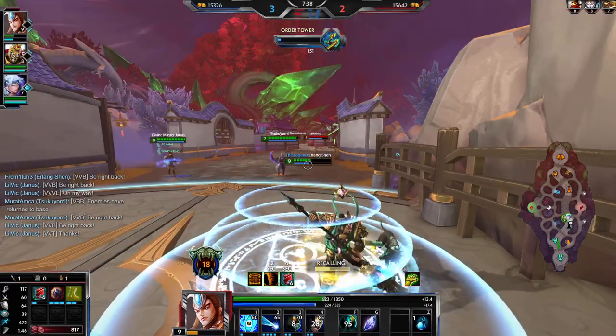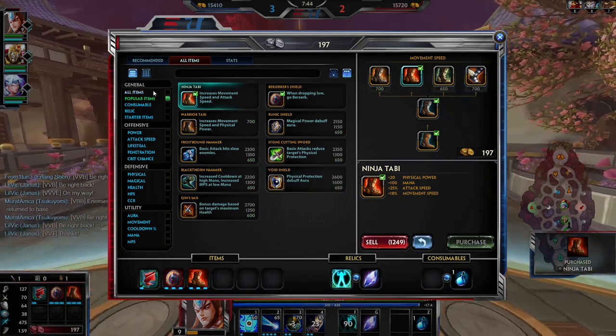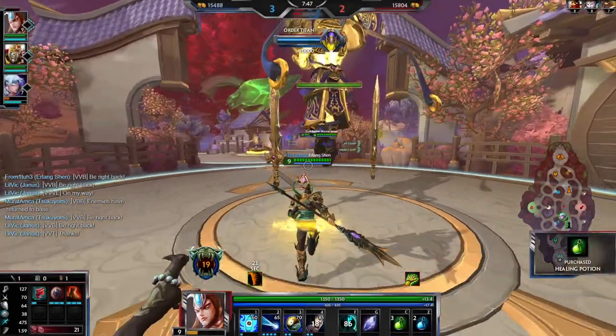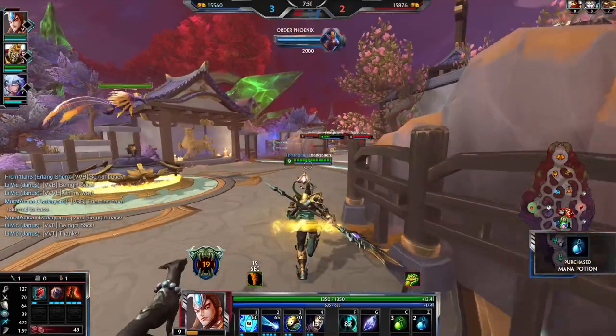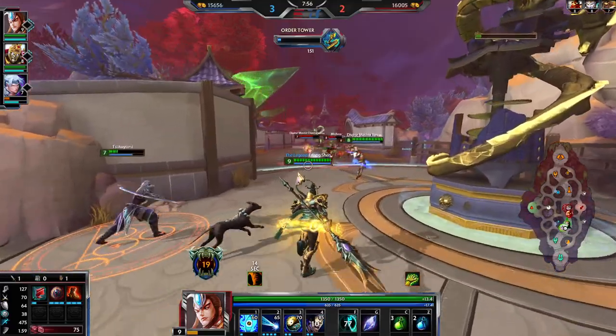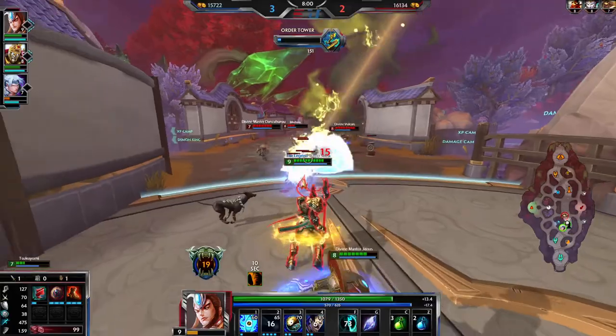For Erlang, if you're going to build ability base — which I don't recommend — build Warriors. But generally speaking Ninja Tabi is the best boots to get for him since he's essentially an ADC and you want that attack buff. The only different case would be Osiris, where getting Warrior boots is sometimes better because you can build ability base as well — Osiris can hybrid between the two quite easily. Erlang can too, just not as well.